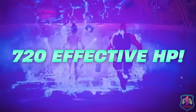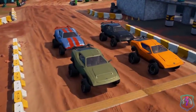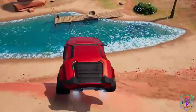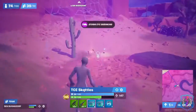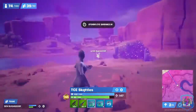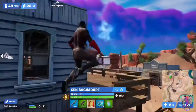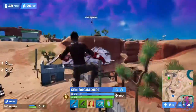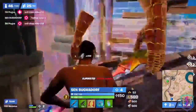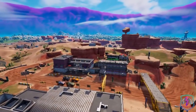This totals to 720 HP that can be healed if utilized effectively. With the cars already equipped at Chunker Speedway with off-road tires, they have ease of mobility around the map. With this additional mobility and all of the chug splashes from the cooler boxes, they can spend much more time looting in zone for ammo and better weapons. The issue with this strategy is that it requires taking a mid-game fight for surge damage, but for a team like Booga and Skittles, that's something they're very confident in. Overall, this is a very unconventional but successful early game strategy.